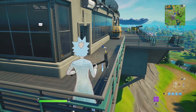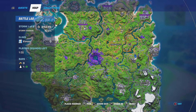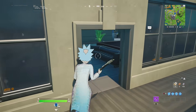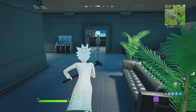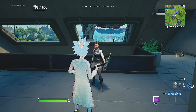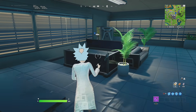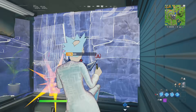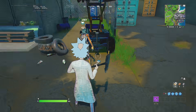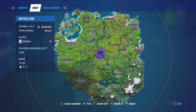The third NPC is going to be Rook, and Rook can be found at one of the satellite stations close to Lake Canoe. You want to land on the balcony or the little area right by here. Go through the doors and Rook will be roaming on the top floor of the satellite station. Go up to Rook and interact with her to get the infiltrator challenge completed.